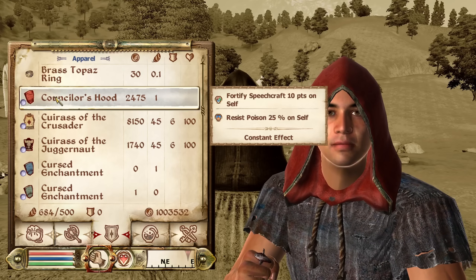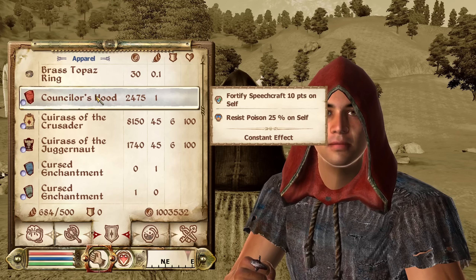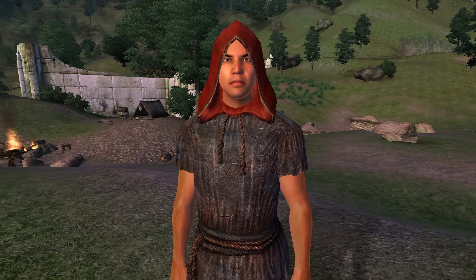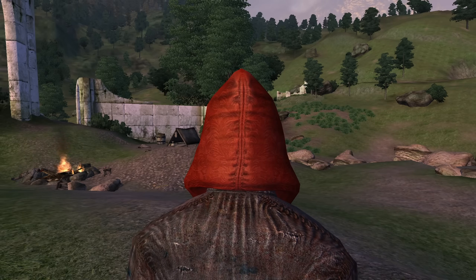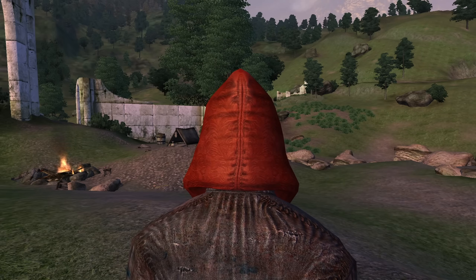Next, we have the Counselor's Hood. The Counselor's Hood is technically not attainable in the base game due to developer issues. However, it can be fixed using the unofficial Oblivion patch or gotten by using console commands. It can be bought from Skjorta at Nordwinds in Bruma. It is classified as a hood and has enchantments of Fortify Speechcraft for 10 points and Resist Poison for 25 points. It has no armor rating and a value of 2,475 gold.